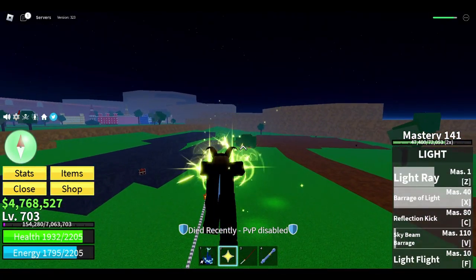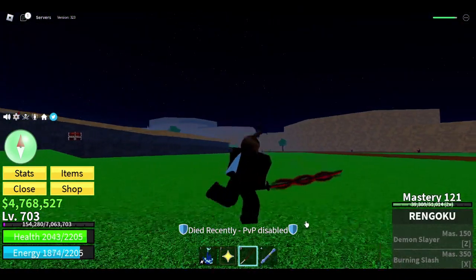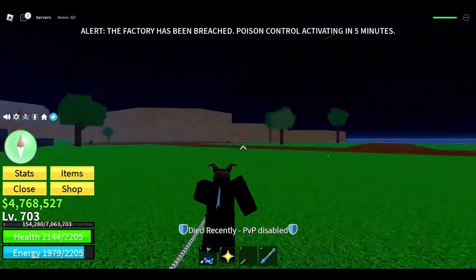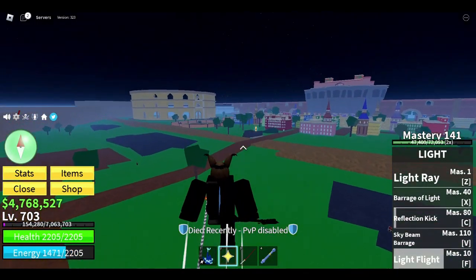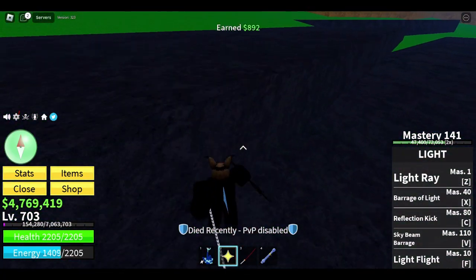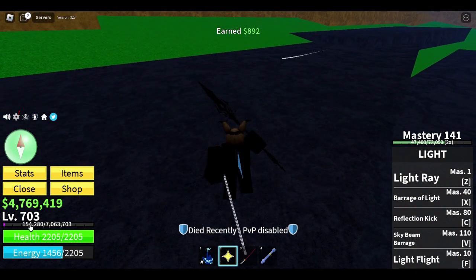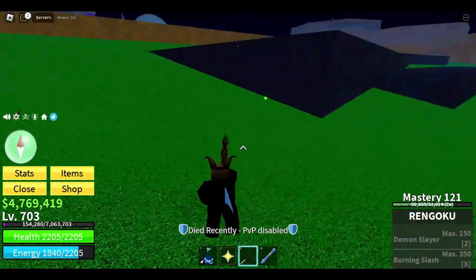Oh, and also I got the Rengoku sword! And how you get this — you have to go to an island. I was able to kill the guy somewhere — you can find him, he's not a high level. When you kill him you get either a library key or a mysterious key. You have to get the mysterious key. Then with the mysterious key you go to the side somewhere and there's a secret door. You go in it, you're gonna find a box — hold the hidden key, touch it, and then you're gonna have the Rengoku sword.